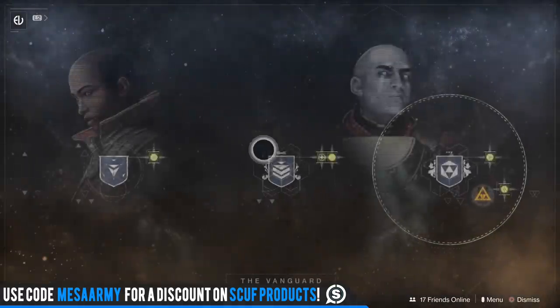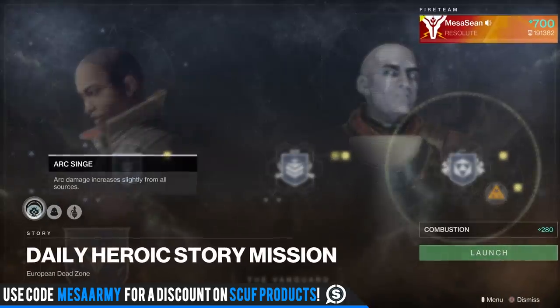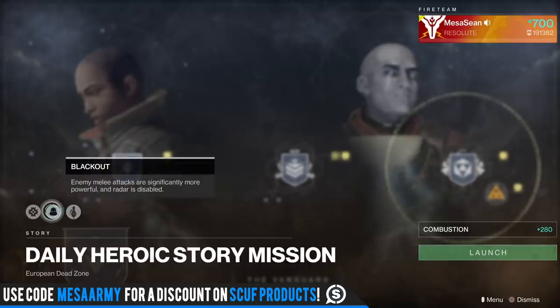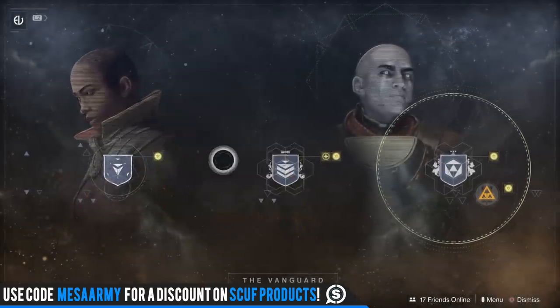Let's take a look at the burns this week for Vanguard Strikes. Complete one strike and you get powerful gear; complete three strikes and you get powerful gear. For daily heroic story missions, do three of them and you'll get powerful gear. We have Arc Singe. Today's daily modifiers are Blackout and Grenadier — you'll throw lots of grenades and do more damage with them. Make sure you bring Arc weapons when doing these activities.